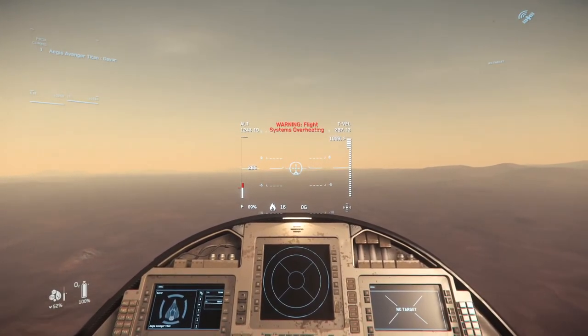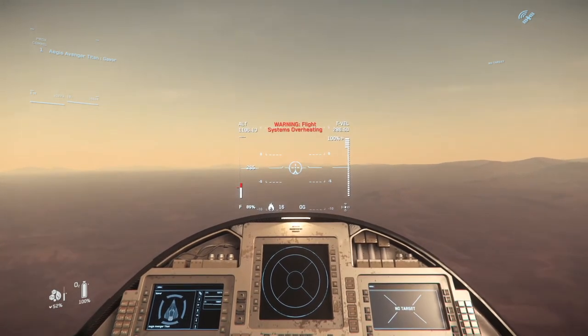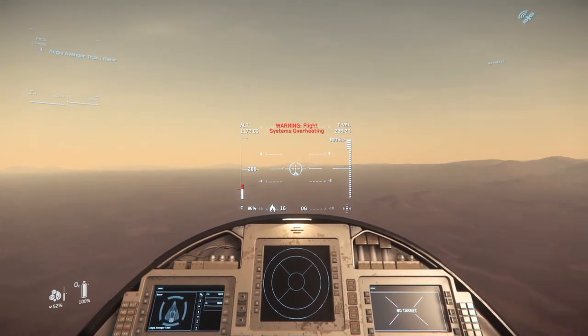I'm just going to do a really quick flight down around the deck just so you can see how the ship performs down low. Having the ground nearby is a really good indicator for how fast we're going and how manoeuvrable we are.